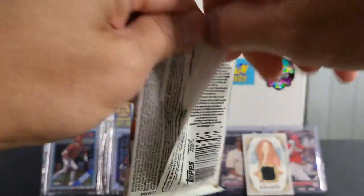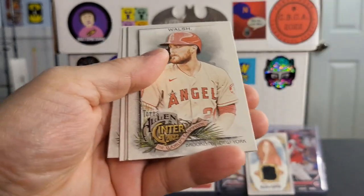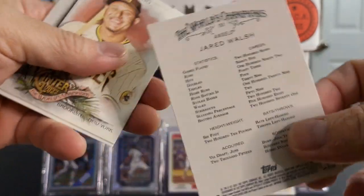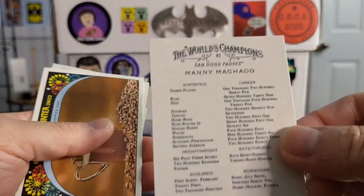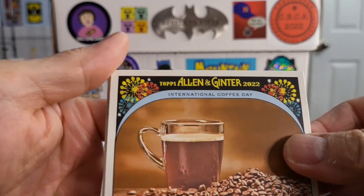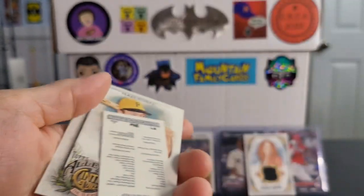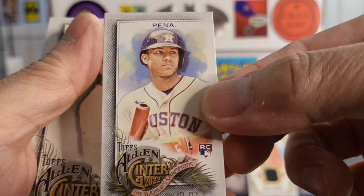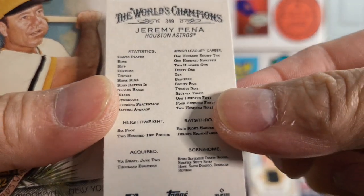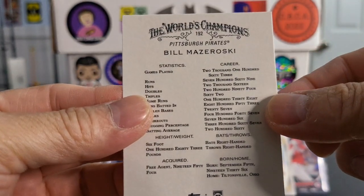And a Gavin Sheets rookie card. Next pack. Got a Hoskins. Got a Walsh — Jared Walsh. Got a Manny Machado. Got an International Coffee Day card. And a mini is a Pena rookie card — Jeremy Pena, nice mini. And a Mazeroski — old school player — Bill Mazeroski.